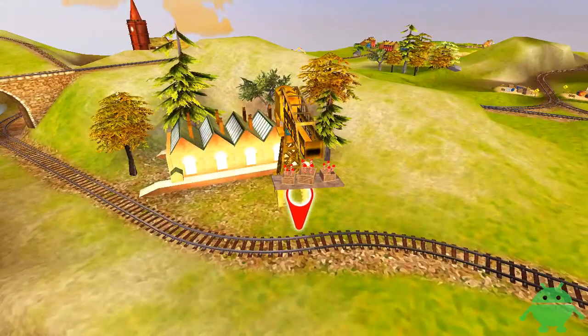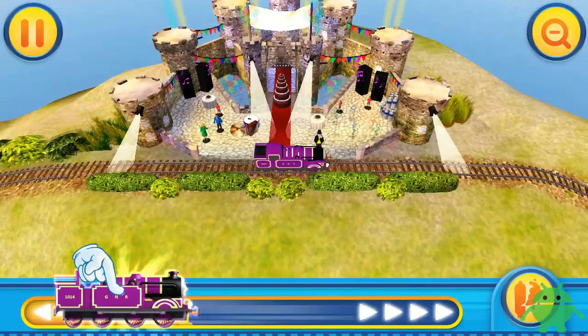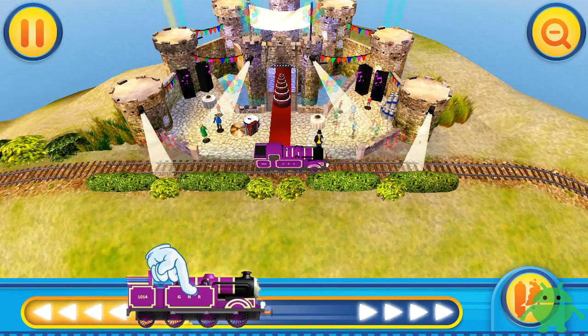What a special surprise it would be to have some fireworks. To move forward, just slide the engine at the bottom of the screen in the direction of the arrow.